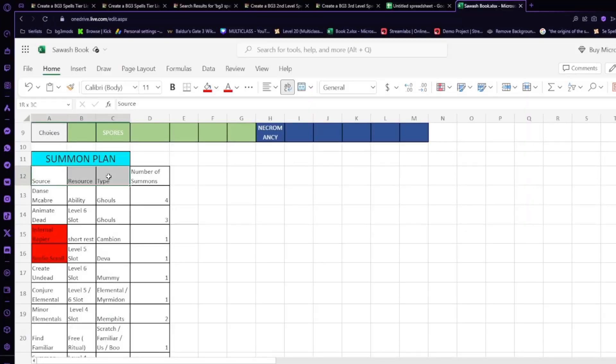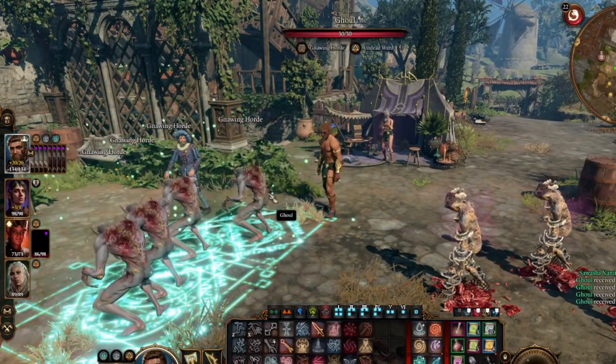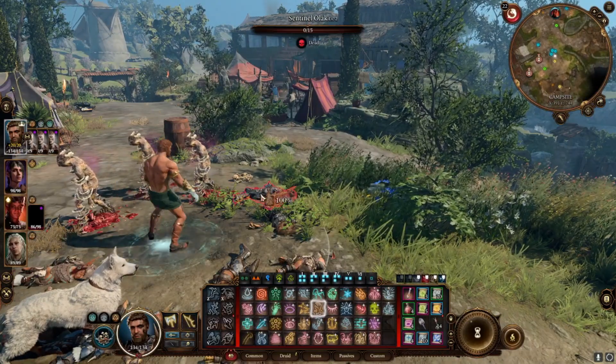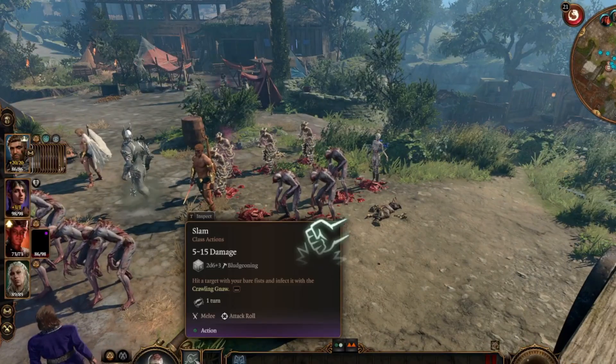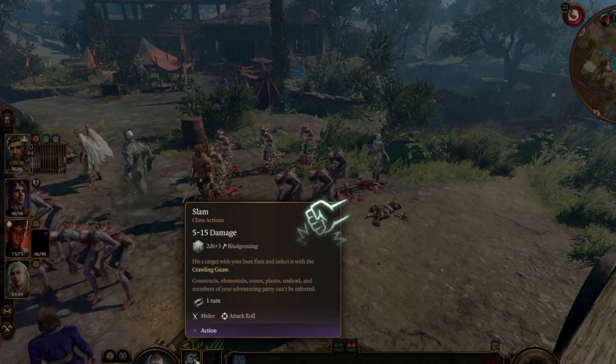Let's go through the resource and type for each summon. First, we have Dance Macabre from the Necromancy of Thay — you can do this once per long rest and it gives you four ghouls. So we pop four zombies right away.